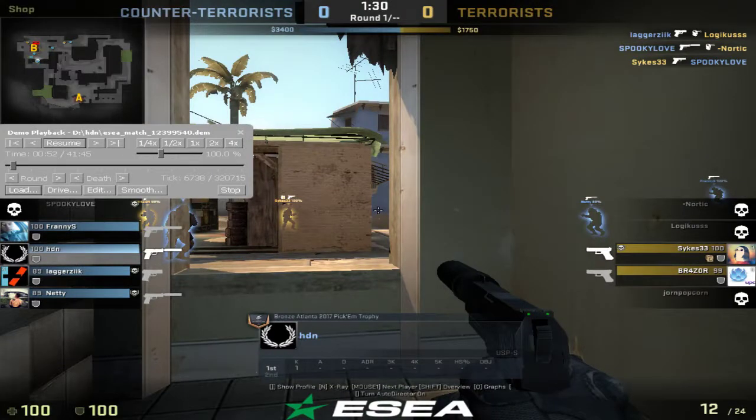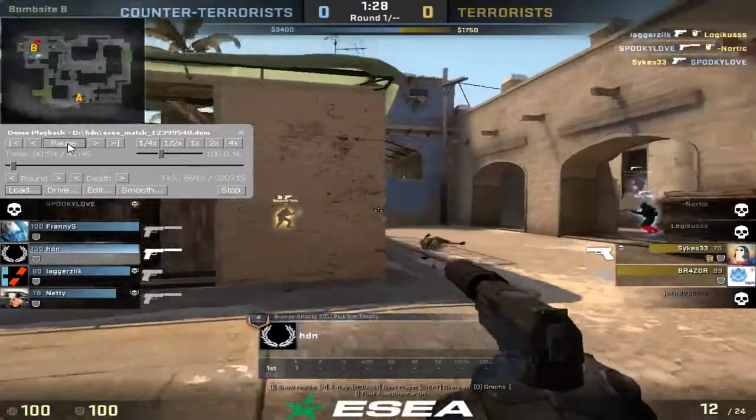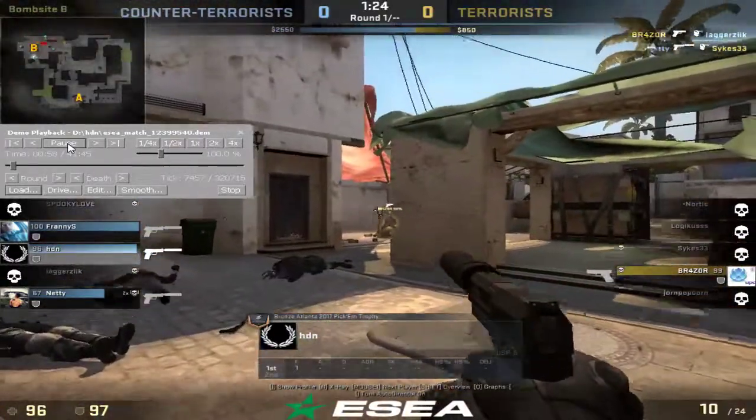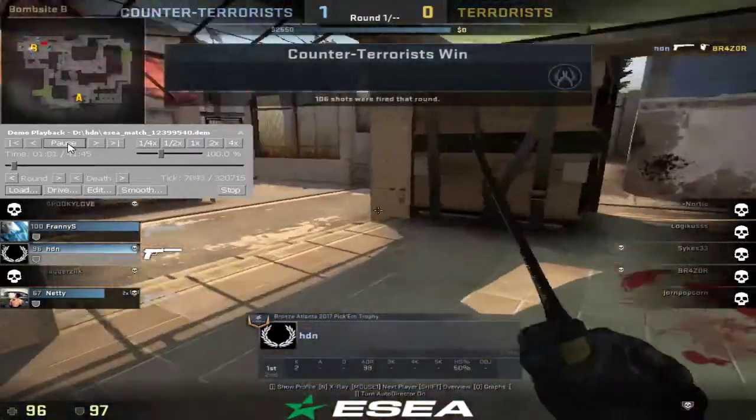One thing I want to point out: crosshair placement looks pretty decent. For the most part you are aiming at head level, which is really good. You just got spotted — boom, nice shot, nice little flick there.